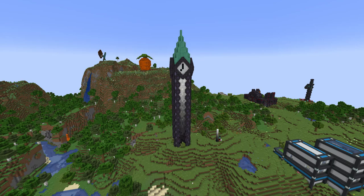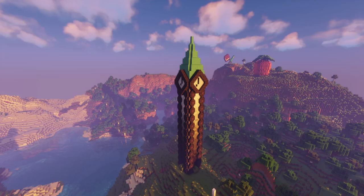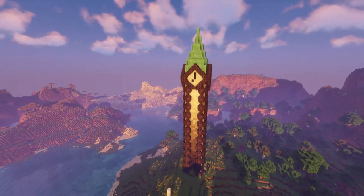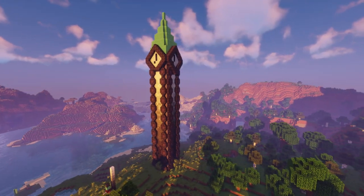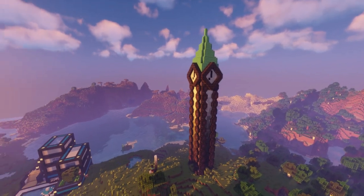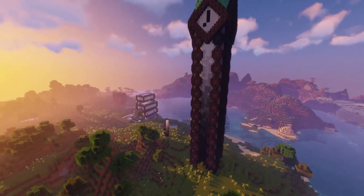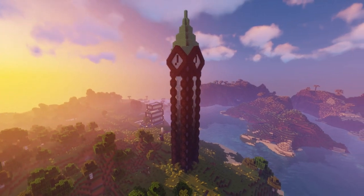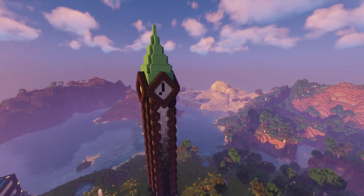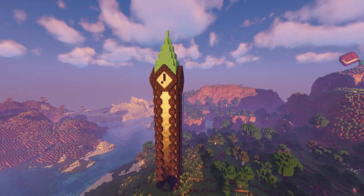Once you've finished your roof, this tutorial is over. We have a clock tower — a perfect spectacle if you have a city or just need some sort of point of interest. You could definitely put a spiral staircase in it, live in it, or turn it into a storage silo, but there really isn't much more to it. If you're wondering what shaders I'm using, check the description — it's Complementary Vibrant Shaders on high mode.